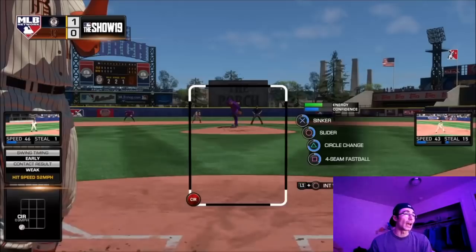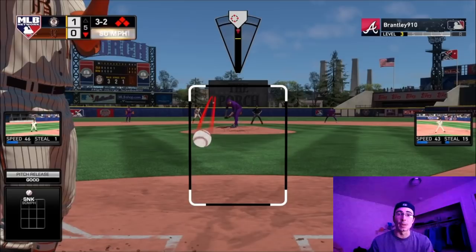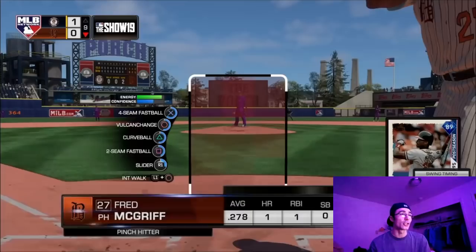Willie Mays hit an extra base hit into the gap on a hit and run — earlier he lined out to right field but that one got down and he was able to manufacture a run. That's been my biggest problem: manufacturing runs. On All-Star difficulty during ranked seasons I was able to hit the ball much better and put up a lot of runs. This one I got out of the jam with bases loaded — a pretty crazy situation — getting the strikeout with Pat Neshek on the sinker facing Ronald Acuna.